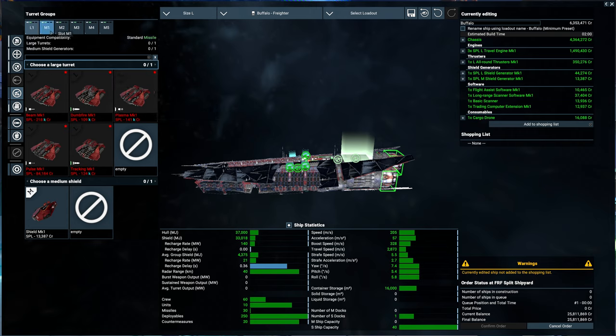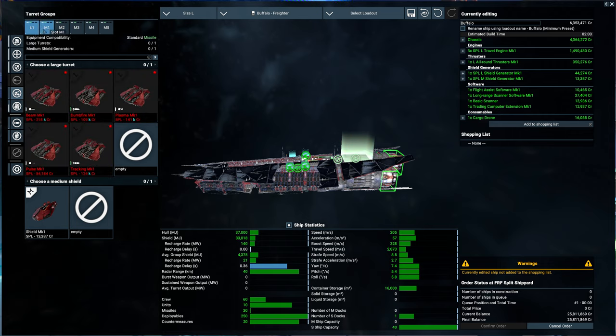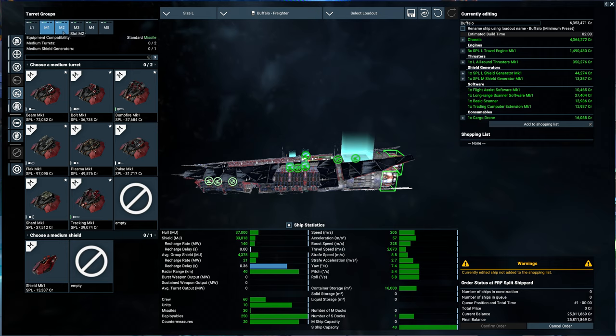We can't do the large slot here. We could do medium - let's see what we've got. I can always go to the Argon shipyard and pick up the large slot there. I'm surprised they sell flak here - I thought that would just be the Argon that sold that. What do I know.